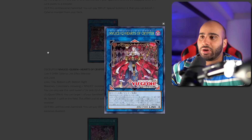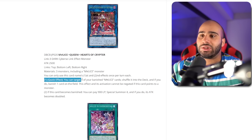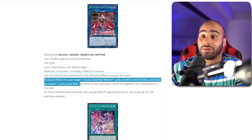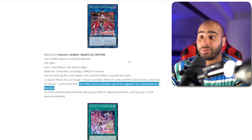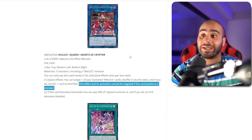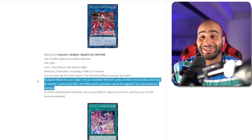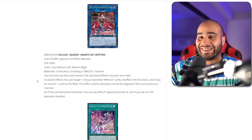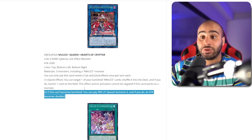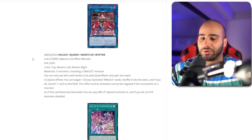Malice Queen Hearts of Cryptor — this actually has probably the best artwork I've seen on a card in god knows how long. I can easily see someone making a crazy mat or field center with this. It requires three monsters including a Malice monster. Quick effect: you can target one of your banished Malice cards, shuffle it into the deck, and if you do, banish one card on the field — it doesn't target. This effect and its activation cannot be negated, so you can use this under Skill Drain to banish Skill Drain. Your opponent can still respond but it won't do anything. You have an inherent answer to Skill Drain! If this card becomes banished, you can pay 900 life points to special summon it and its attack becomes doubled — 5,000 attack — and then you just kill your opponent.